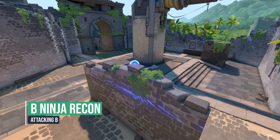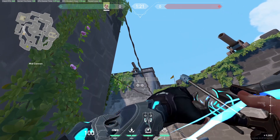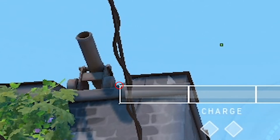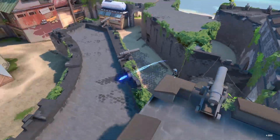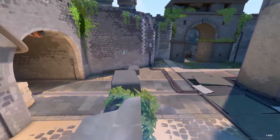Another ninja recon, this time for B site. From the corner near the cage, look at the bottom right edge of the cannon where the shadow ends and put your top left tip of your charge bar on it like this. One charge, jump and release. The arrow will land hidden in the brick and reveal everyone around it.